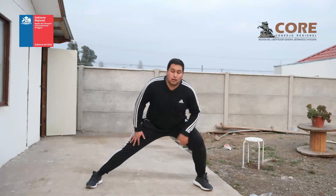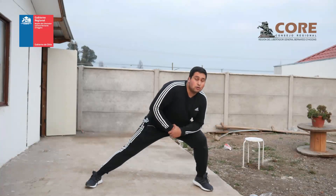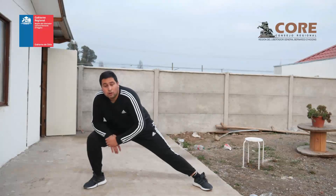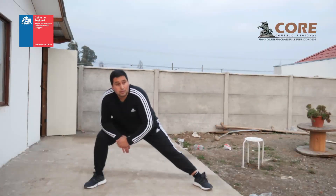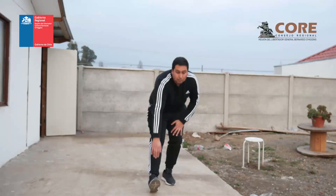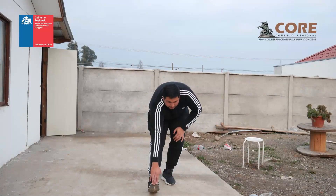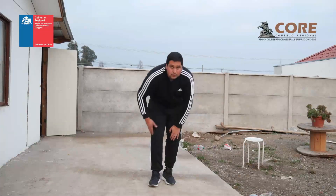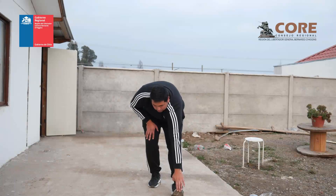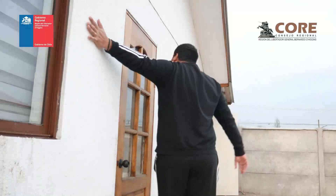Separo levemente las piernas y me inclino hacia un costado con los talones pegados al piso, sin levantar los talones, y cuento hasta 10. Me inclino hacia el otro lado y cuento hasta 10. Doy un pequeño paso al frente, esta pierna se flexiona y tomo la punta del pie, contando hasta 10. Lo mismo con el otro pie. También elongamos nuestros hombros con la mano a la altura del hombro, presiono y giro mi cuerpo en este sentido, contando hasta 10.